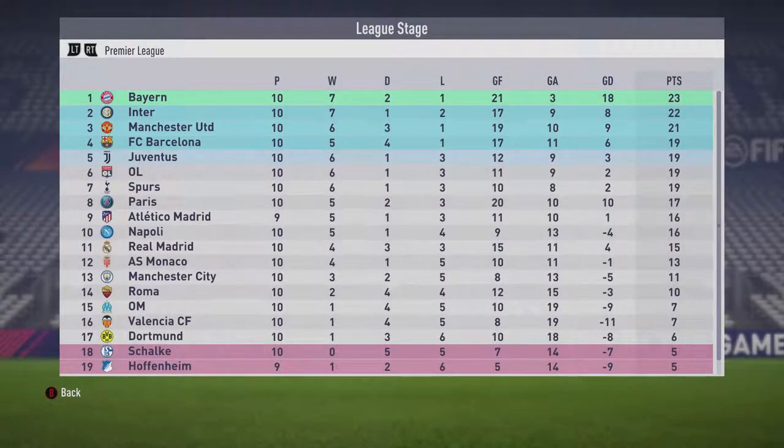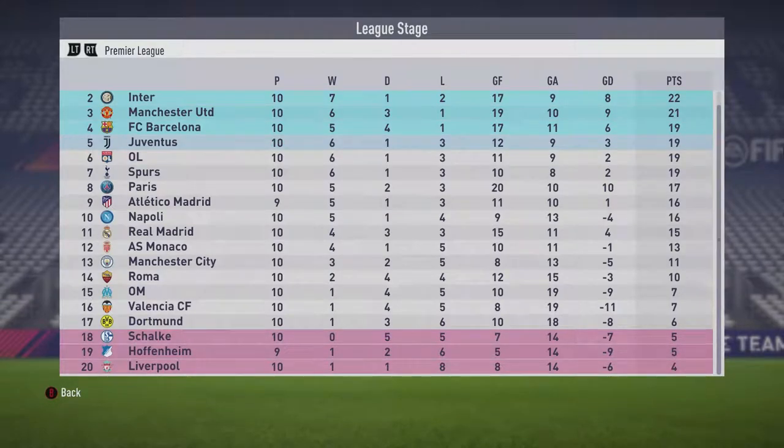Third month is over. Bayern Munich still in first place, Inter has climbed up into second, Manchester United now in third, Barcelona fourth, and Juventus has dropped to fifth. Dortmund are out of the relegation zone — that's good for them. Manchester City still in the lower half of the table. And Liverpool are in 20th place — last. That's the biggest shocker for me personally; Liverpool is a very good team in real life and in FIFA.